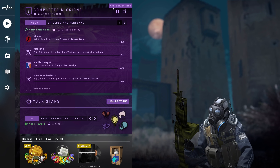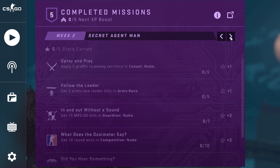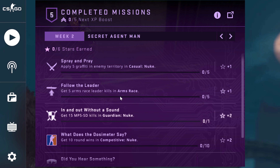Week 2 of the operation has begun. You'll still be able to do week 1 stuff, but can earn up to 6 more stars from doing some of the 6 new missions. None of these are required — you can max out your earned stars from the 2 or 3 star missions, or can avoid these by doing all of the others instead.